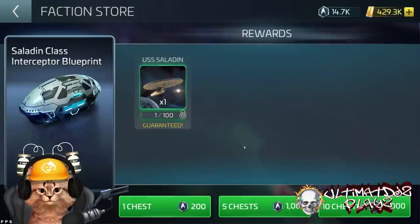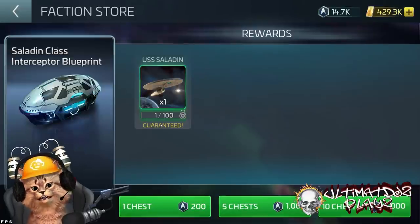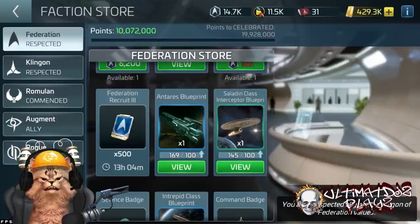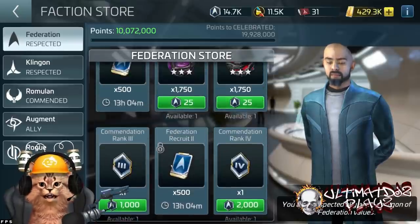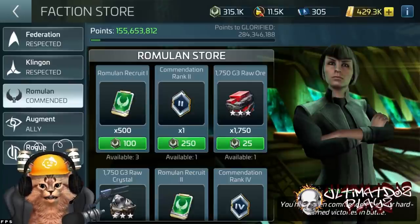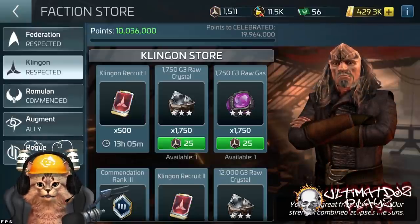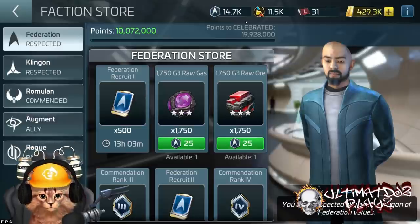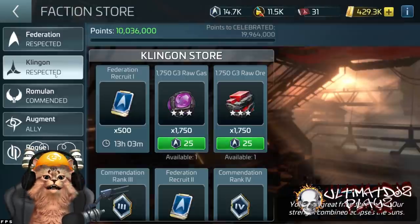That ship can carry you all the way to Ops 39. It's your grinding best friend. One blueprint costs 200 faction credits, times 100 blueprints — that's 20,000 faction credits to get your Sally. Save up that 20,000. Anything beyond 20,000, start spending on faction recruits. I've already spent mine for the day, which is why I showed you that video. For those of you in the lower 20s, don't spend your Federation credits until you get north of 20,000 — that's for your Sally.